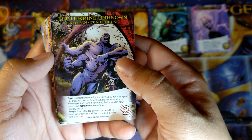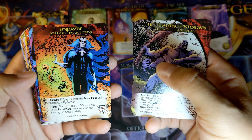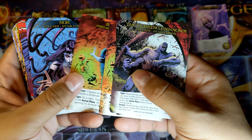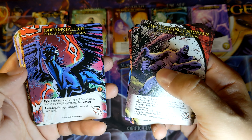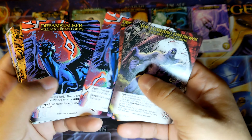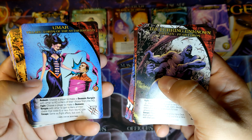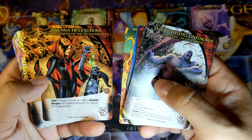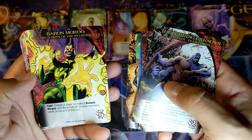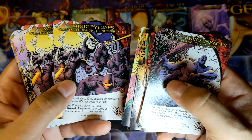Villain — Fear Lords. The Lurking Unknown. Dayspire. Nox. Dream Stalker — it's a Pegasus. And we have the Lords of the Netherworld: Umar, Satanish, Satana Hellstrom, Baron Mordor. There you go. Mindless Ones.